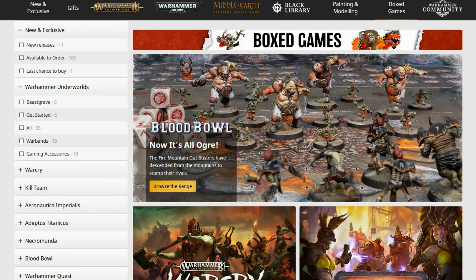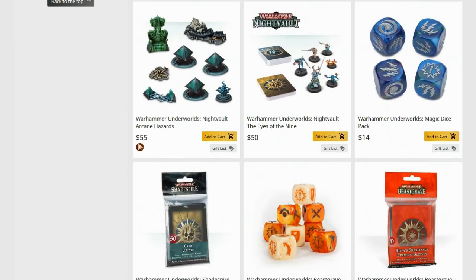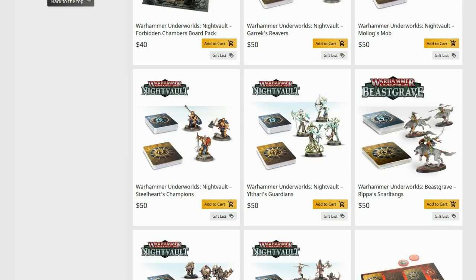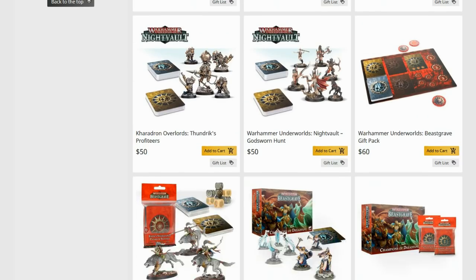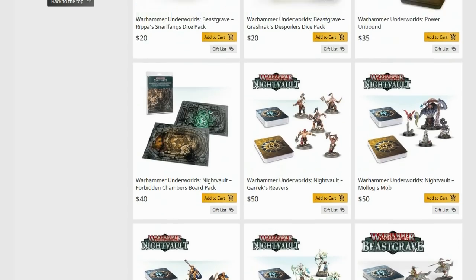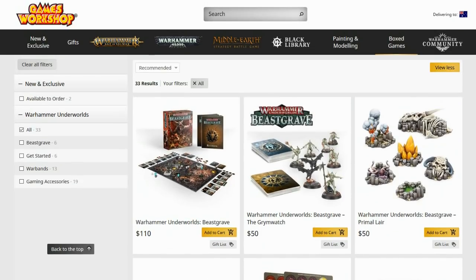Going to Warhammer Underworlds — all the different warbands in Warhammer Underworlds can be used in Age of Sigmar. They've got their own special lists, such as Lothari's Guardians, for example, for full Sylvaneth. Thundrik's Profiteers — same thing. All of these sets can be used inside those Age of Sigmar armies, so if you're playing both games you'll get some crossover. The Beastgrave Grimwatch warband really buffs the Flesh Eater Courts a lot, ridiculously so.